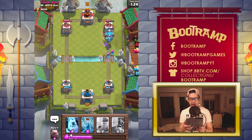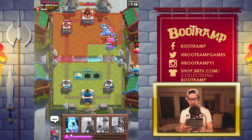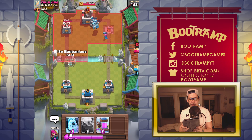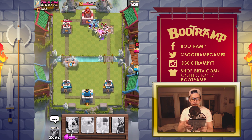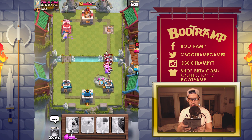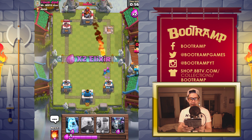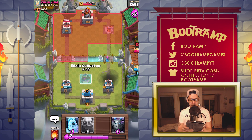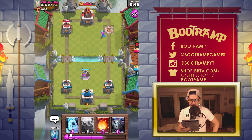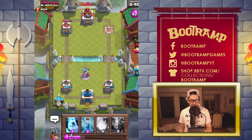We just blasted down those Elite Barbarians and my Golem is still alive! Golemites, come on — take down those minions. We're dropping the Elite Barbarians on the left side. I don't think this guy is going to survive. There's the Fireball — totally cool, we can handle it. Should we go for three crowns? We're gonna drop the Golem on the left side — it's time to say goodbye.